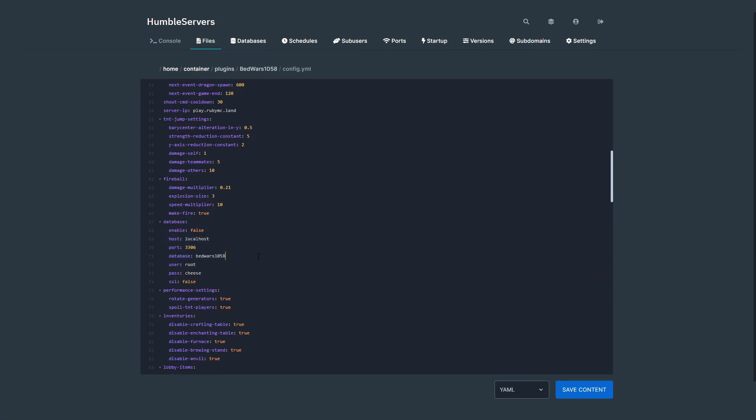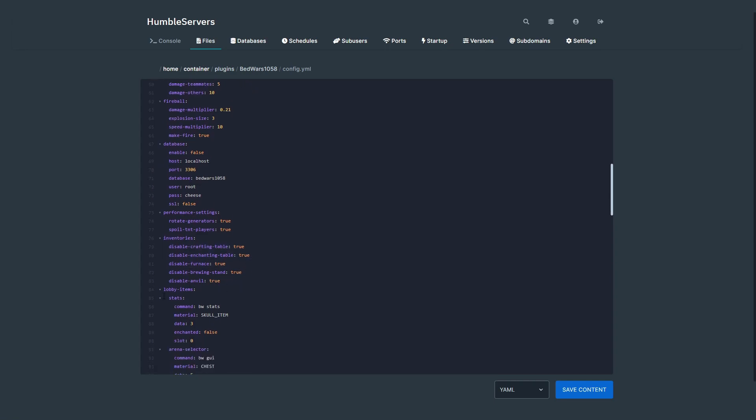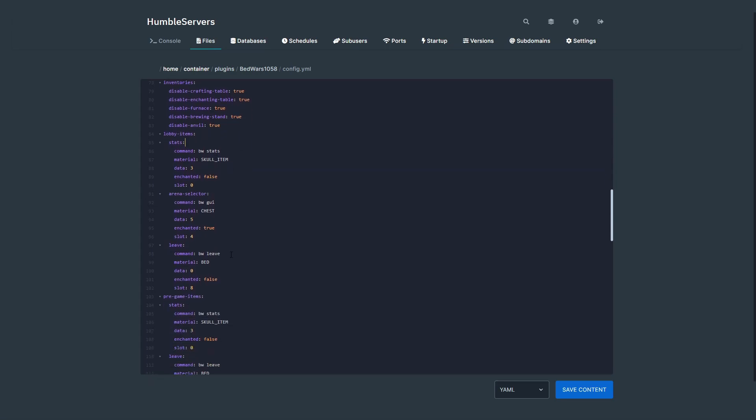There's a database option which is pretty cool — you can store everything in one database. You can do performance settings, disable crafting, enchanting, and furnaces, and edit your lobby items. That's pretty cool.